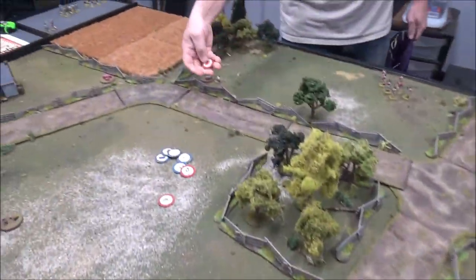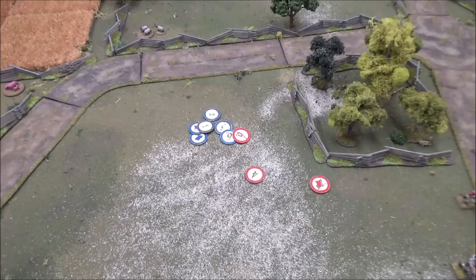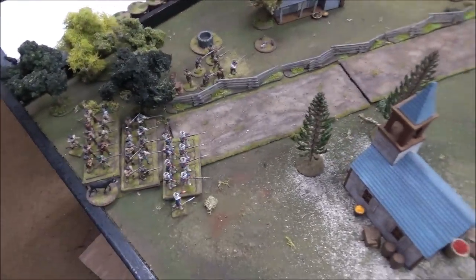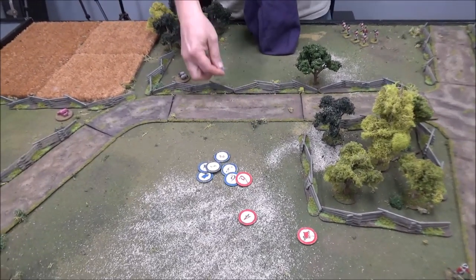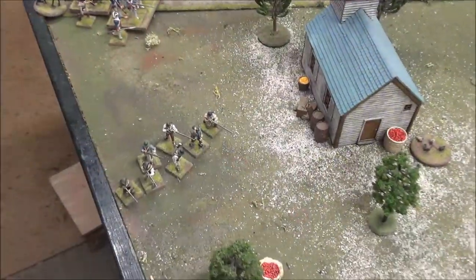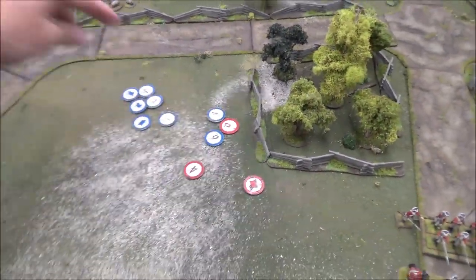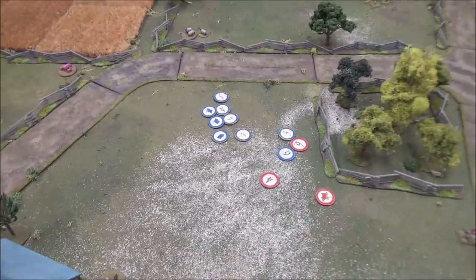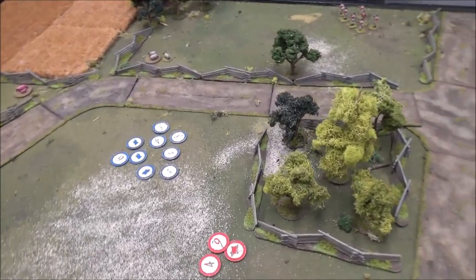Blue one — that's Kevin Green. Kevin Green and his militia troops have come in there. Another flag. Blue five — that's Bill Thompson. Thompson brought his men behind Kevin Green's. So that's the entire Rebel Force on the board. Turn one.